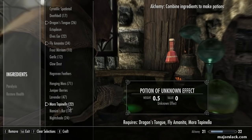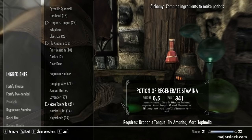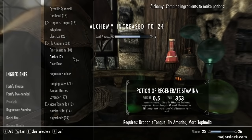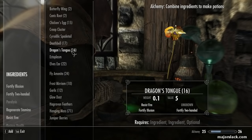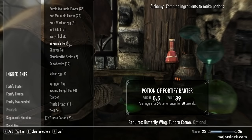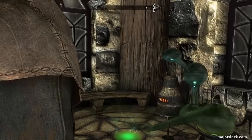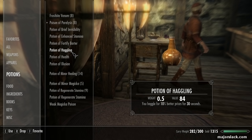The first batch of potions we're going to make is Dragon's Tongue, Fly Amanita, and Morita Tapanella — make 10 of those. You also want to make a Potion of Haggling. You can make that by mixing either Butterfly Wing and Tundra Cotton — that gives you 5% better prices for 30 seconds — or Dragon's Tongue and Tundra Cotton, which does the same thing. You probably want to start with Butterfly Wing to save your Dragon's Tongue. You should have one free Potion of Haggling — you get this either from the Thieves Guild quest or from doing the favor quest for Arcadia back in Whiterun. Everyone gets this for free at some point early in the game.